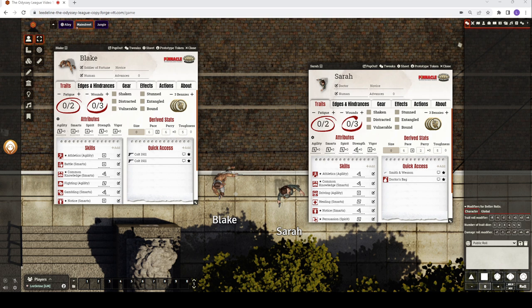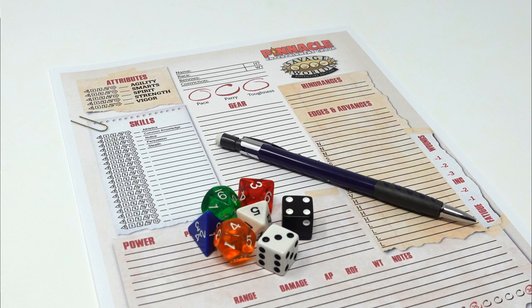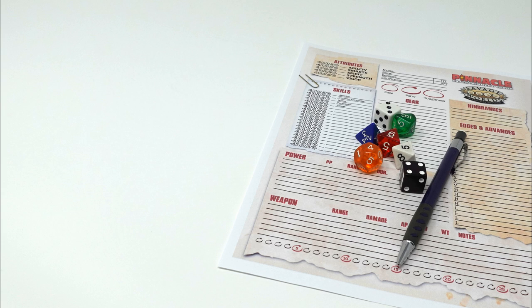If you watched the last video on basic rules, you've already met the characters Sarah and Blake. Today we'll be creating Jack as a new character. We play our game using the Foundry Virtual Tabletop, and I'll be building the character there. Once I purchased my Savage Worlds license for Foundry Virtual Tabletop, I had access to a full suite of compendiums including a complete listing of skills, hindrances, gear, and more for the core rules. And of course, there's the traditional pen and paper character sheet — Pinnacle, the publishers of Savage Worlds, have a free fillable PDF you can download to print or fill out on your computer.